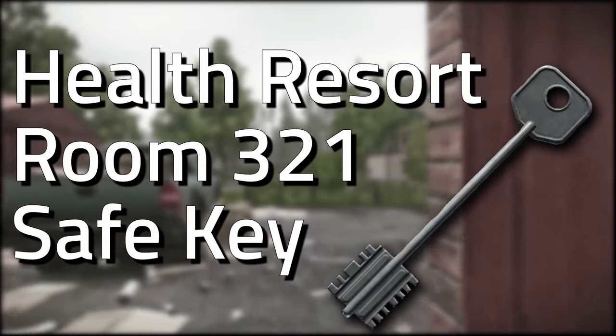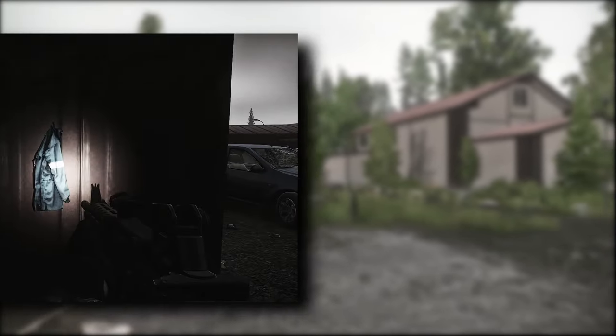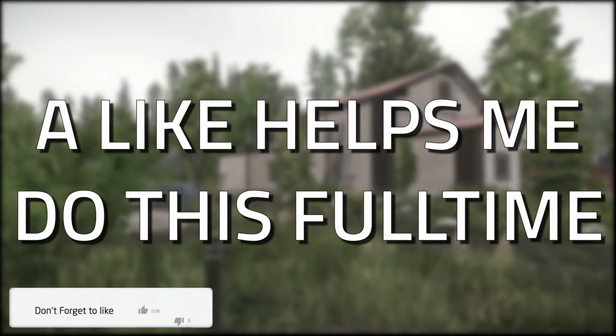Hey guys, and welcome to the key guide for the health resort room 321 safe key. This key currently spawns in jackets as well as in the pockets and bags of scavs, and on Shoreline.